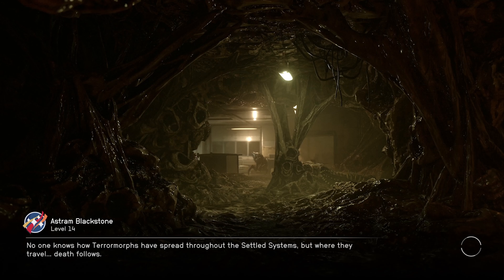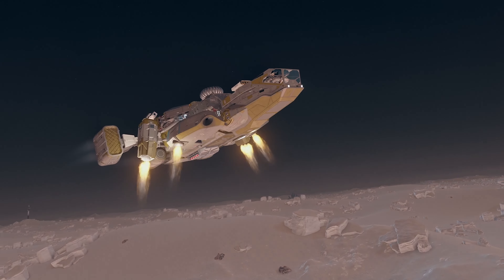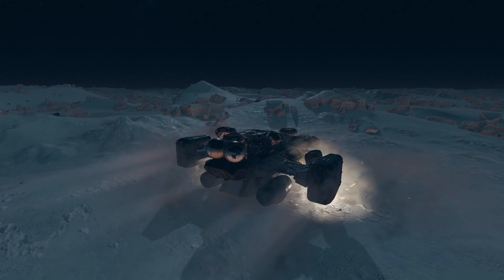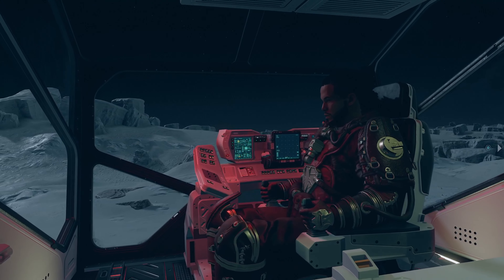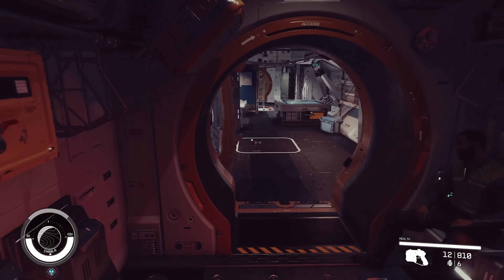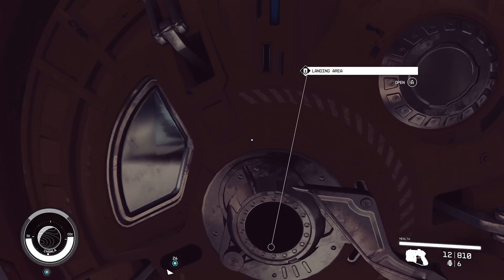Starfield lets you accumulate crew — both story companions and hired crew members — but one thing the game does a poor job of communicating is that at the beginning you can only have three crew members on your ship. I made the mistake of recruiting multiple crew members and not being able to use them. There are perks later in the perk tree that allow more slots, but plan for this early — because once you talk to a crew member and pay them without having room, you just lose that money entirely.